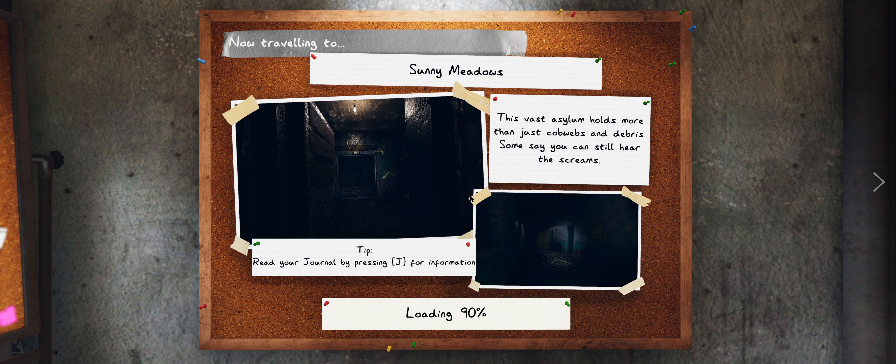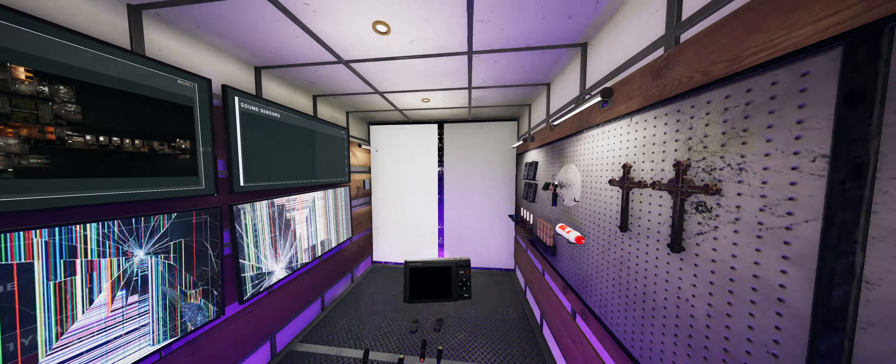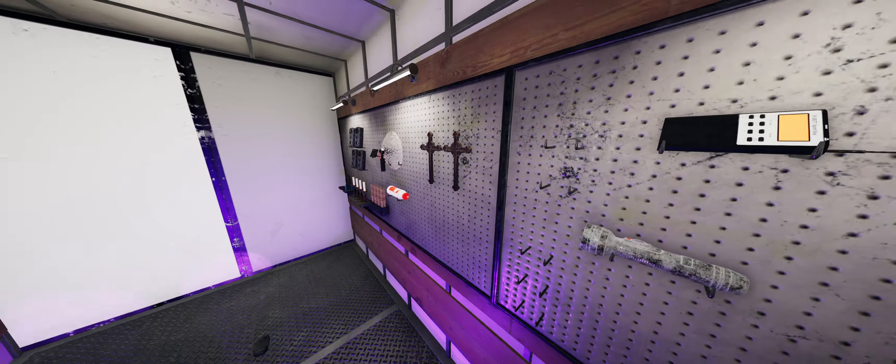We got only the necessary stuff — the items that give us some light so we can see something. We need EMF. I'm also going to grab the crucifix because it could protect me from a teleporting ghost. I don't need the parabolic because I won't go to the ghost room — I'm going to stay near the entrance and hope the ghost is not too far away so I can actually hear something.